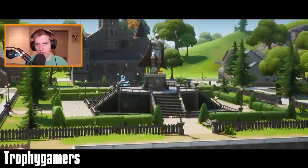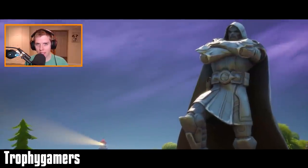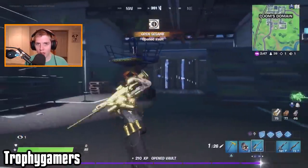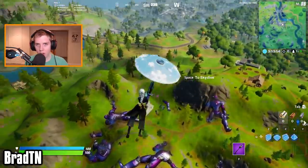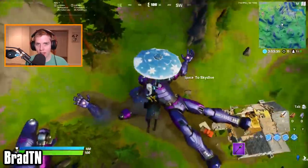Onto the new locations — you probably know the two main ones by now. You have Doom's Domain, which used to be Pleasant Park. It's got a huge house at the back which is Doom's house, as well as a vault and giant lair underground where Dr. Doom usually is. The other one is the Sentinels Graveyard, which has all the big Sentinels — basically giant robots just laying there.